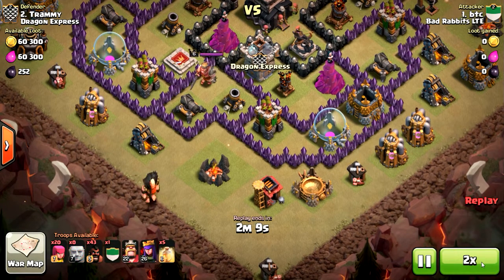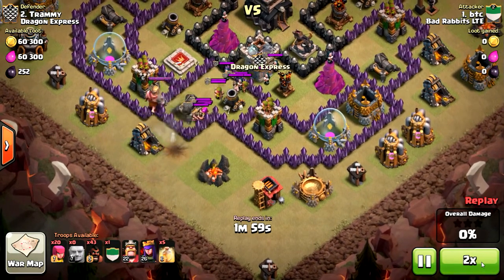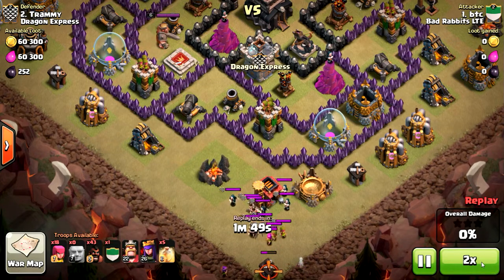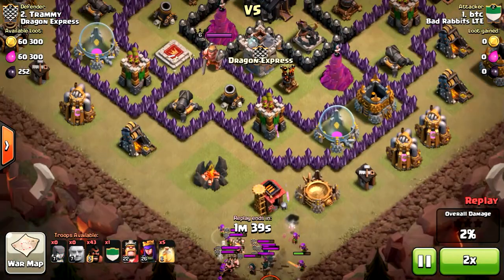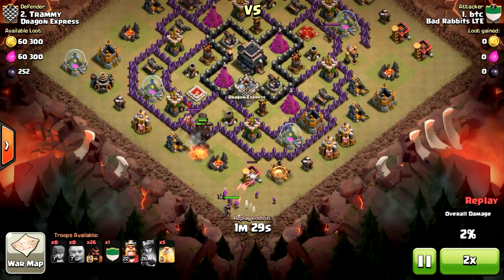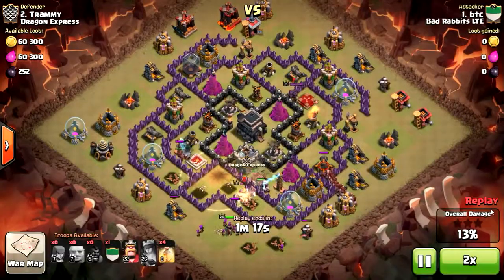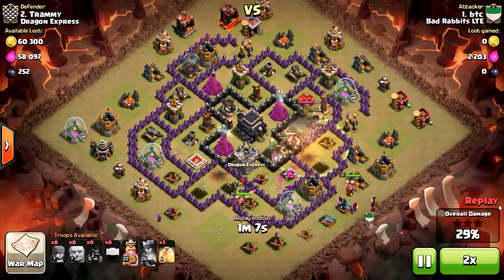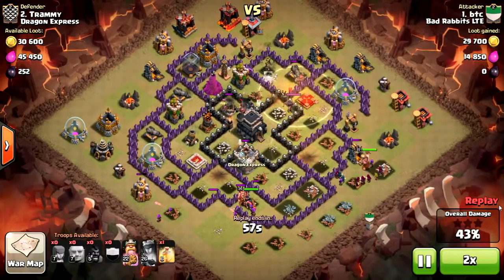This is BTC, and I'm going to share a couple videos of our recent wars. This is my hog raid on their number two guy. I threw out the CC with a giant, threw the CC down to the far bottom, and then did a double split with my hogs, followed up by max heal, and the hogs just go around and clean up the base.